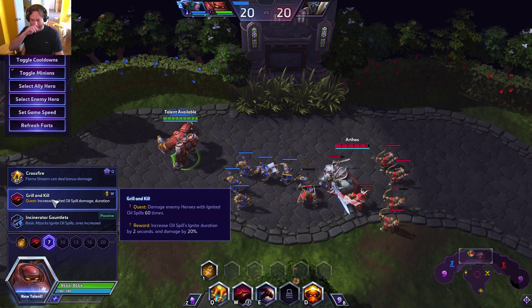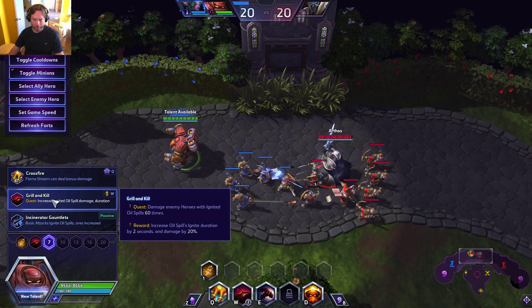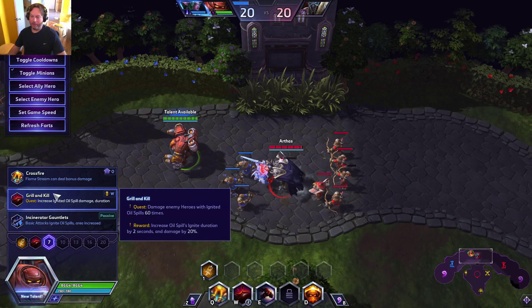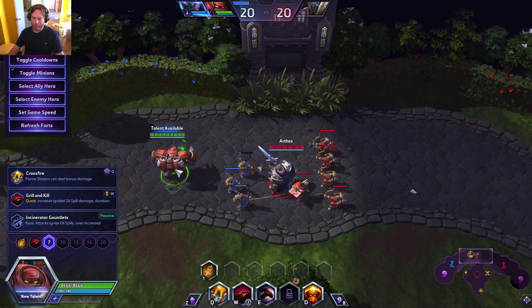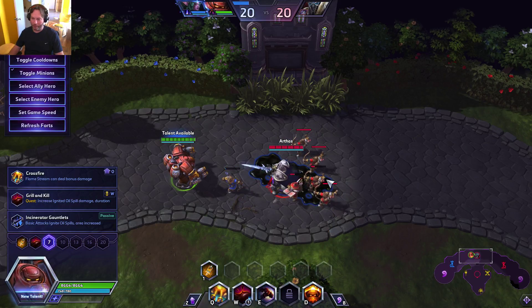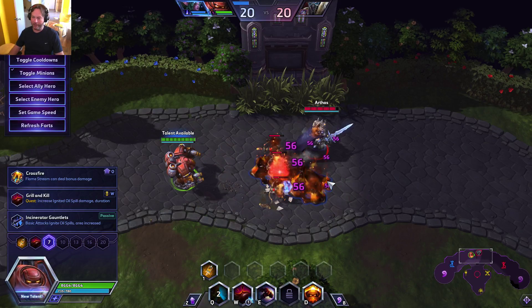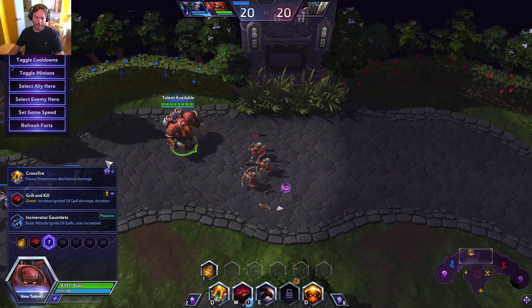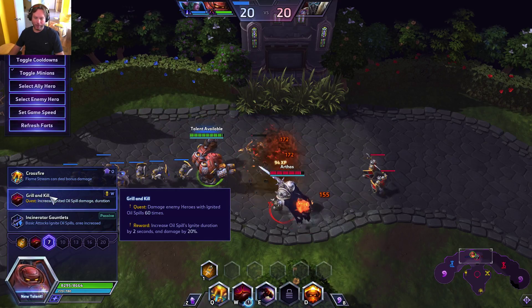I thought that 'damage an enemy hero with ignited oil spills 60 times' seemed like a lot, because I thought you put some oil down, you ignite it, and that's one. And you have to start all over again. But that's not how Grill and Kill works.